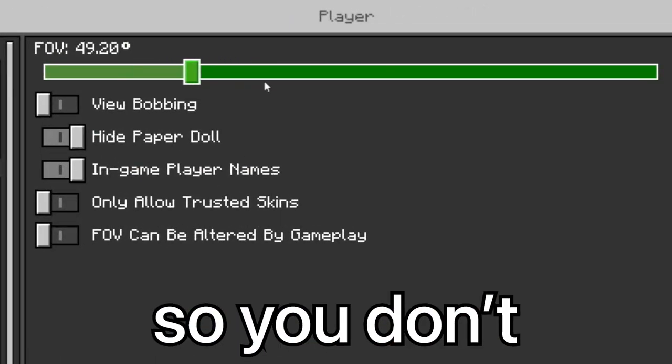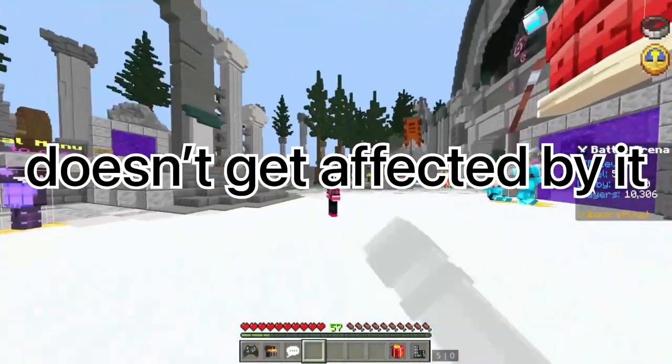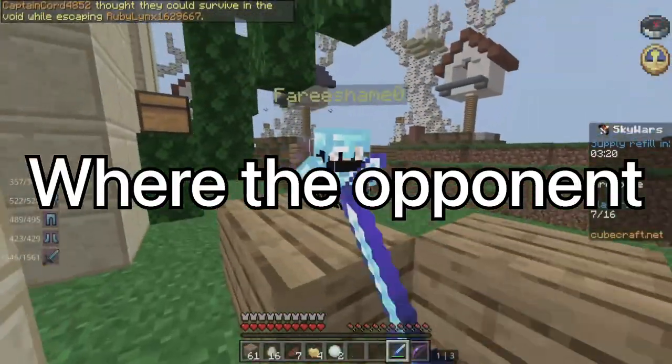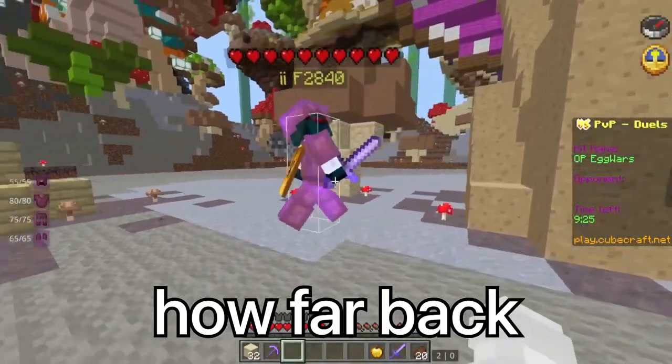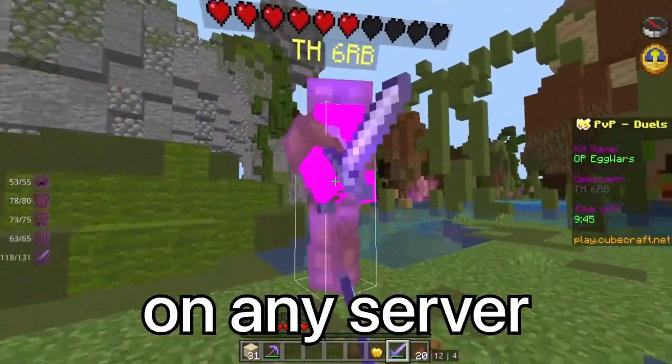Having a good FOV helps so you don't see too little, but you see enough so that your aim doesn't get affected by it. What will also make your aim better is being able to know where the opponent is going to move to, but also where they go after they get hit — how far back, how high, and everything. Just knowing the knockback, but that's different on any server.